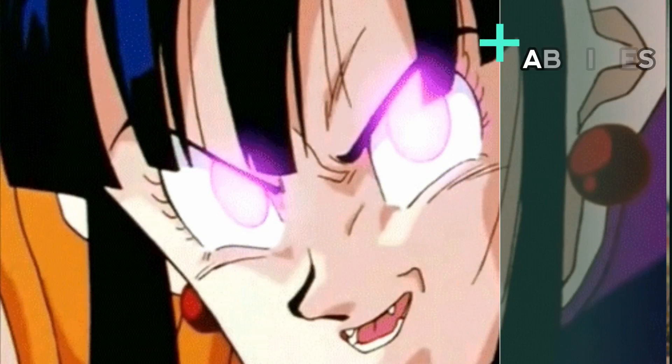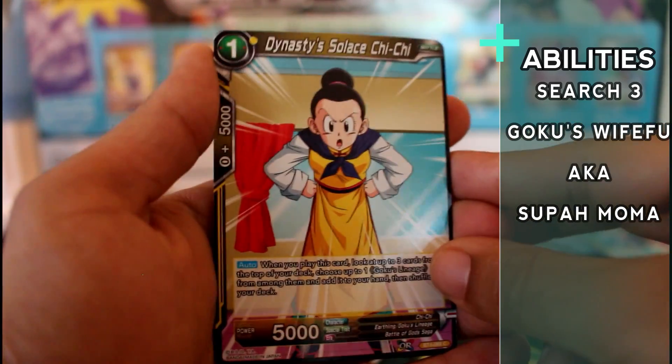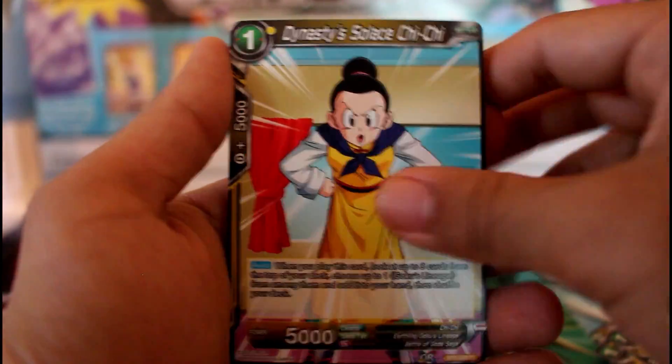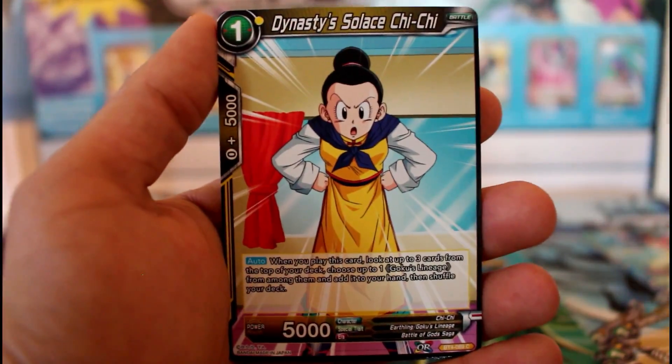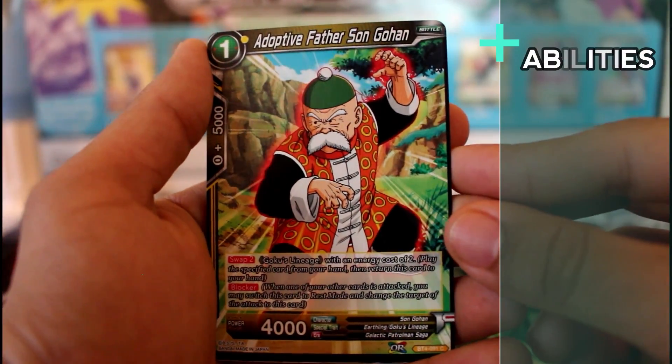Then we got Chi-Chi in here. She's a one-turn play — search the top three cards for a Goku's Lineage. Pretty cool card. We actually get Chi-Chi in the card game, for all you Chi-Chi fans out there. And we got Grandpa Gohan — this card is what starts the swap engine.